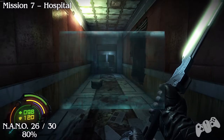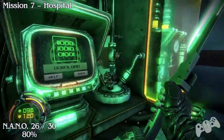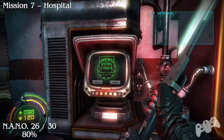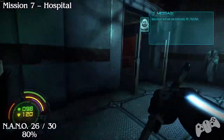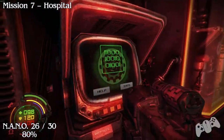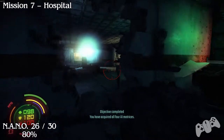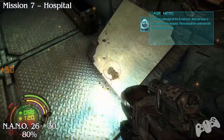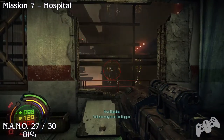Nano 26. Press the switch to actually activate it. Once you press all switches this wall should break. Once the wall is broken you'll see the nano. This one is story progression so you near enough have to run past it — you can't miss it.